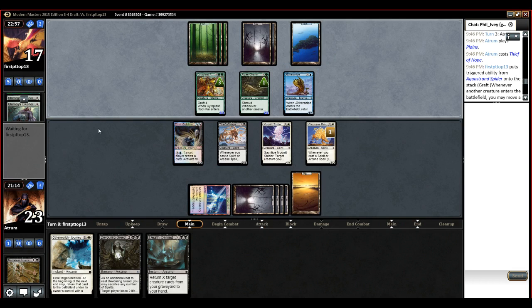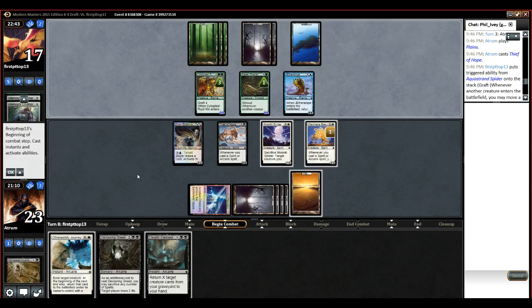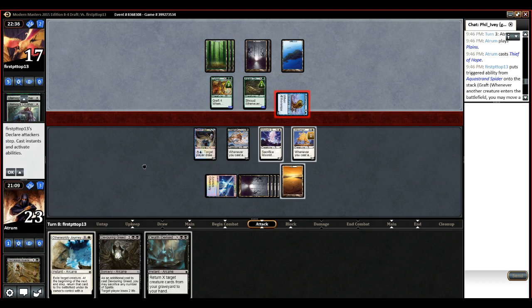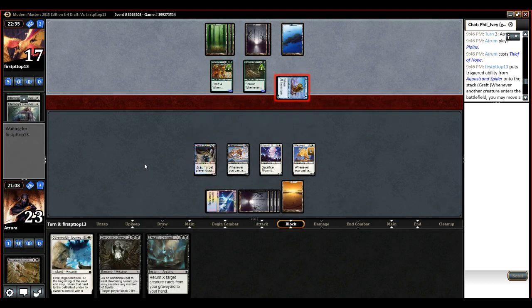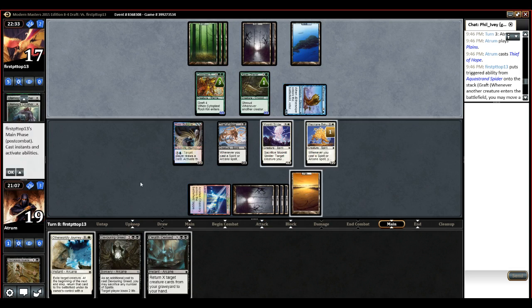Now, we also have the play of sacking Moonstrider, getting back Nameless Inversion — we do have that option. If we ever need that... maybe if he swings... We don't do it this turn, obviously, we tap the Aether Snipe this turn. Or we could just take 4 — who cares? Oh yeah, we're at 23. I keep forgetting, we gain infinite life off these Thieves of Hope.